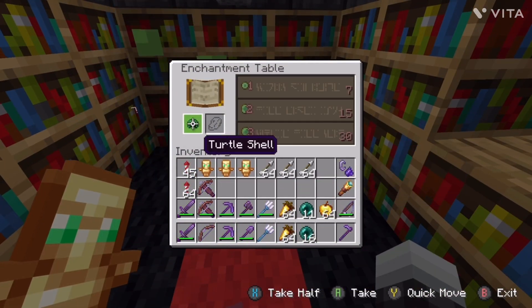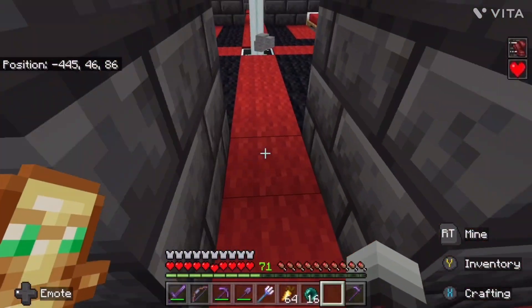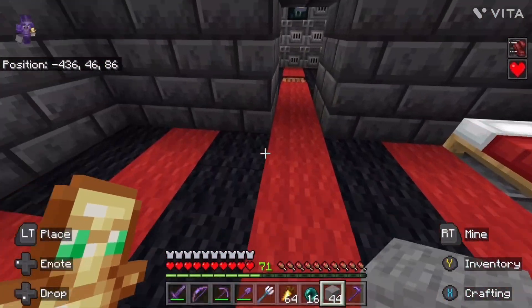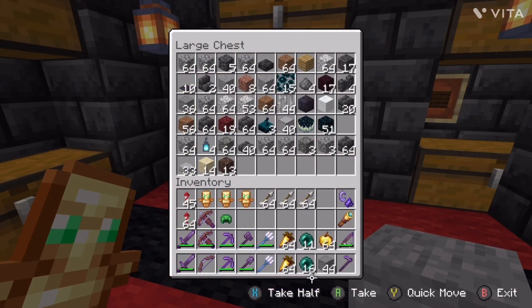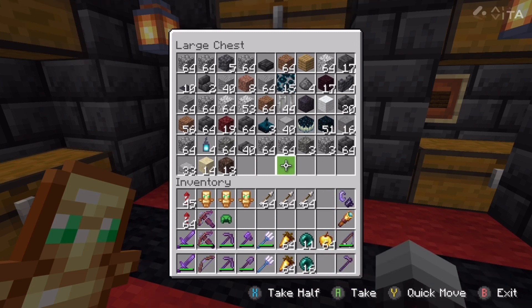We're going to be enchanting this thing, which is exactly what we're going to be doing. I have loads of levels — that's because of the piglin farm made by Henry. Henry is a legend. Apparently I was moved from the party. I'm not even in a party with anyone.